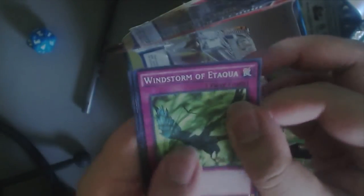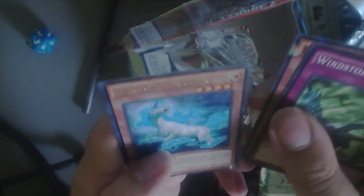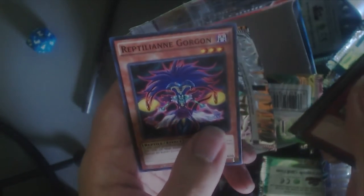So, we got Windstorm of Iturga, Lil Tarr, Sunlight Unicorn, Memory Loss, and Reptilian Gorgon. So unfortunately as I always say — buy singles. And I would avoid this set like the plague because it's pretty bad.